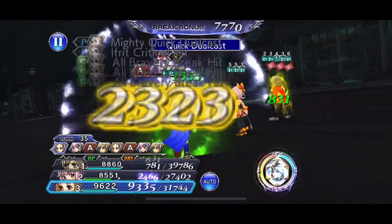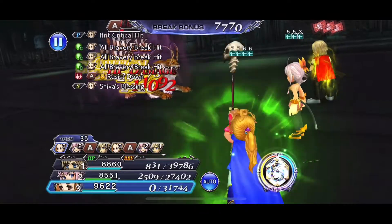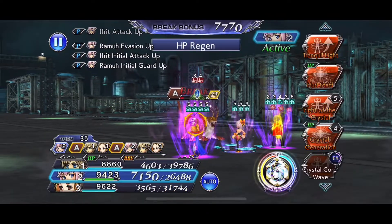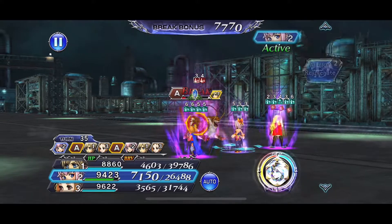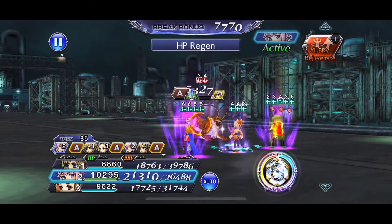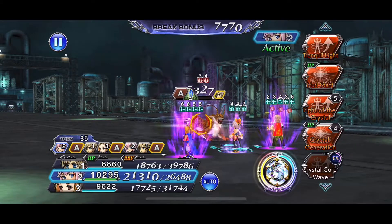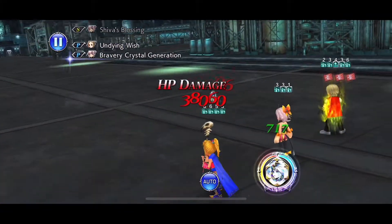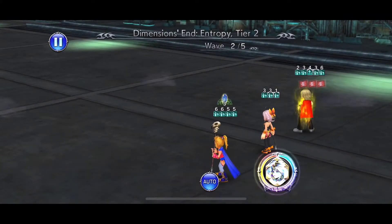Quick Dual Cast here. The reason I brought Kraal is because she is a unit that even if you're out of skills, her EX ability helps out a lot — it provides brave for your party members that are out of skills. As we get to the very end, that's going to come in handy for sure.